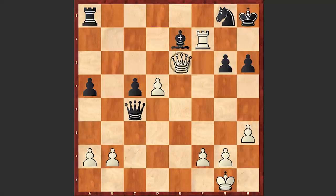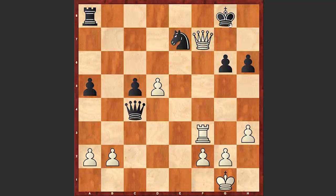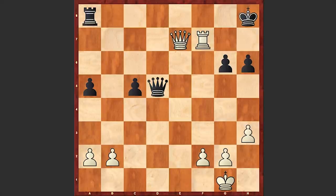In the game we see knight takes e7, and queen takes f6 check, king g8, another check, king h8, queen takes e7, and after rook f7 finally Spielmann resigned. Black should give up his queen otherwise there are mating threats. That's why at this point Spielmann extended his hand.